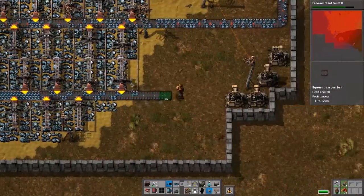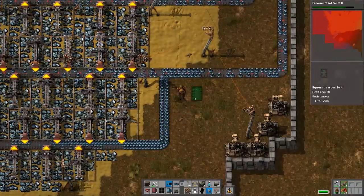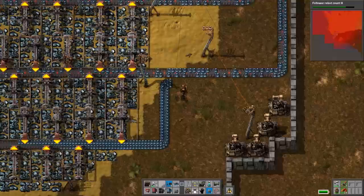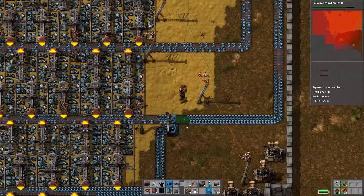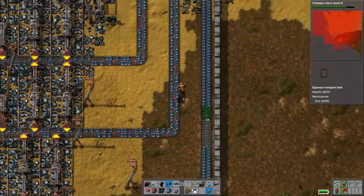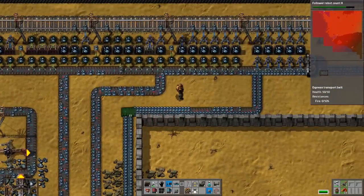I just watched all of the drones freeze in midair — why did that happen? Oh — I walked out of an individual roboport's range and they all froze because they didn't know where to go anymore.